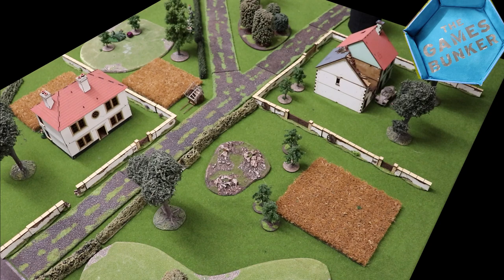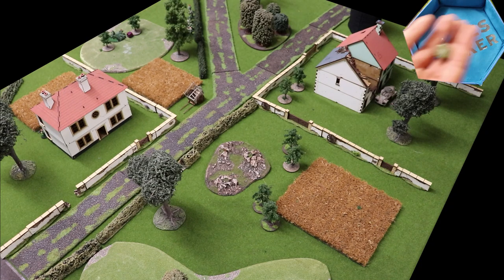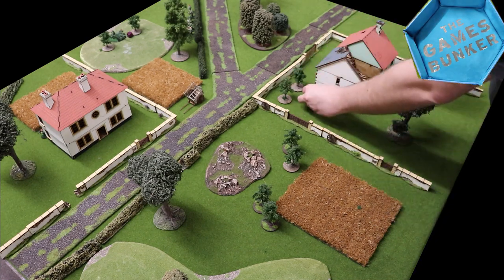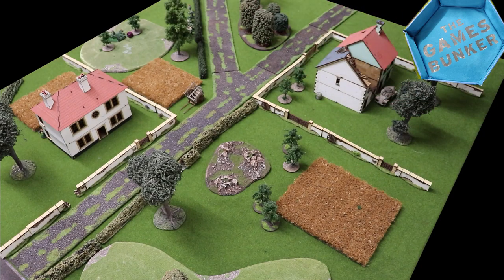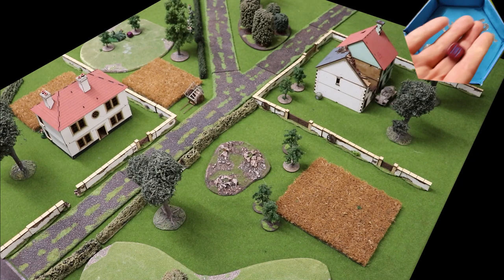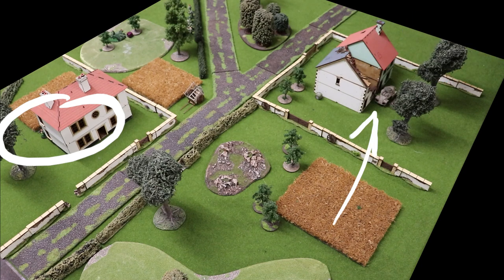Reserves still need their order dice in the bag, but on turn one they can only be ordered down, so we have a series of that. After the reserves go down — Krauts, Brits, Krauts, Brits, Brits, Krauts, Krauts — Jim has no reserves left to order down, so he goes for a sniper shot on the artillery crew. The sniper ignores negative hit modifiers, so the gun shield on the six-pounder does nothing. Jim gets the hit but not the wound, giving the gun one pin.